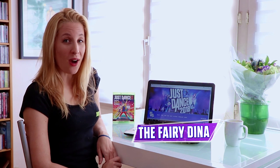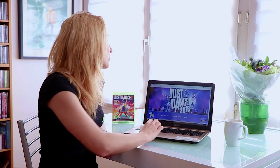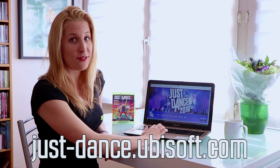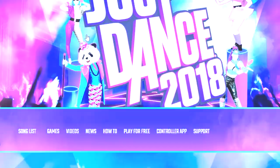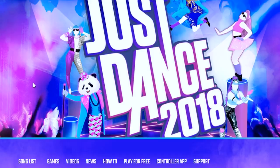Hi Just Dancers, I'm Dina. Today I'm going to show you how to request your favorite song to be featured in the next Just Dance game. First, you have to go to the official website just-dance.ubisoft.com. Here, scroll down the page to the song list menu and click on Song Request.